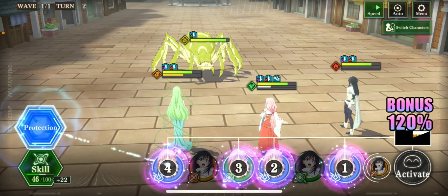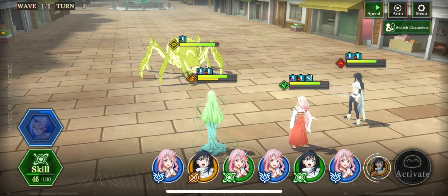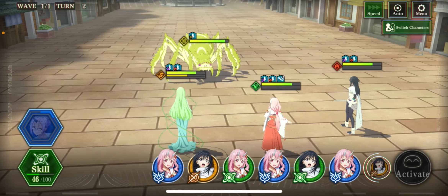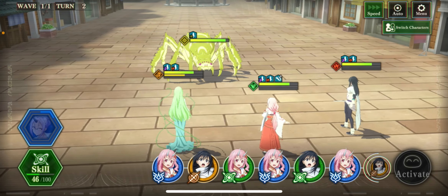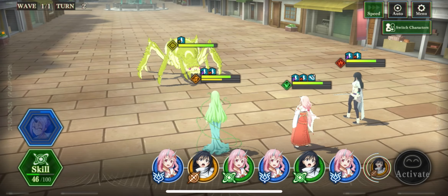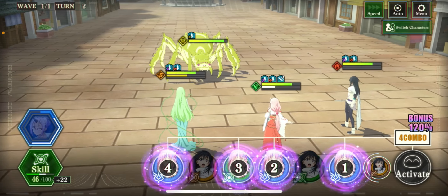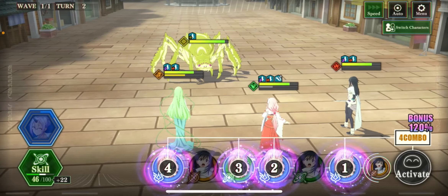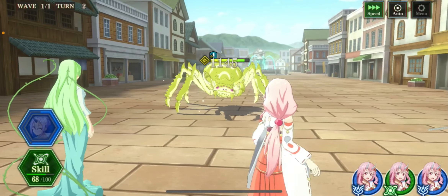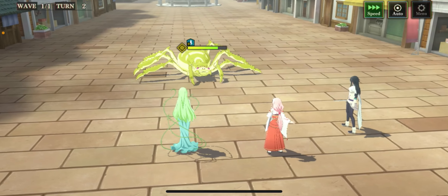If this was some other unit — like obviously, this pink-haired unit, Shuna, is my strongest unit at level 92, everyone else is much lower than that. So if I was able to make a chain of four or five, I want to have the strongest unit in the chain, because that unit is going to get the boost. At the right here, you see it's a bonus of 120%. So I want to make sure that Shuna is the one that ends up attacking last, because she'll get that 120% attack bonus boost. In this case it doesn't matter, because all four attacks are from her. But in other cases, you want to make sure your strongest unit is the one that attacks last.